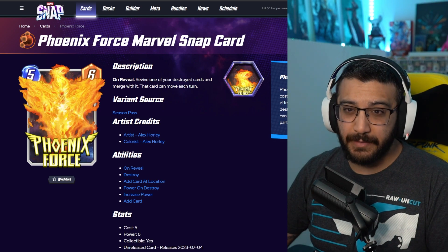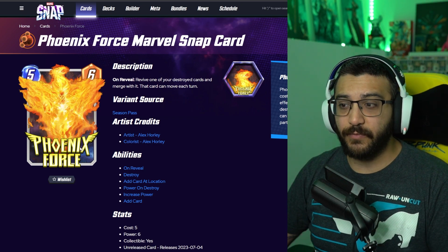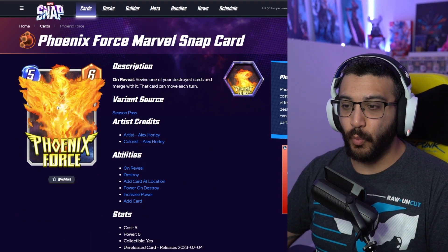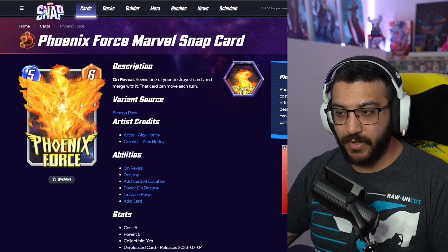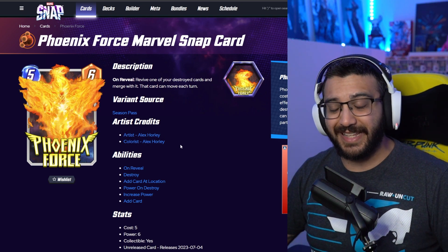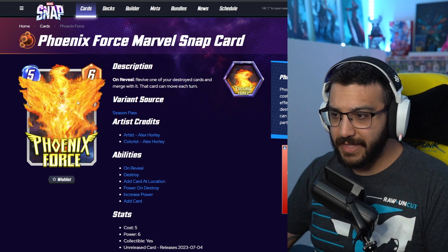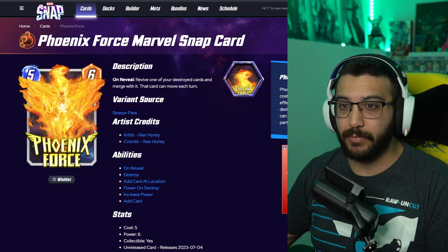First up, we're going to go through the three season pass cards because these are easy. We're getting a variant for the Phoenix Force itself, which is the season pass card. You can see it's just a straight up Phoenix. I really like this variant where you can see Jean Grey's transition into the Phoenix. Very, very cool. Done by Alex Horley — surprisingly I haven't been the biggest fan of his art in the past, but I think this one really works for me. This is going to be a part of the season pass, so if you buy the pass you will be able to get this one.